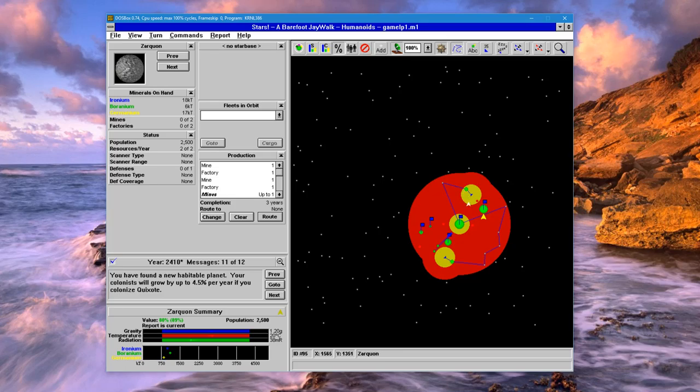We found that habitable planet and are going to colonize it. So far we have not focused on any kind of defense — our home planet has a defensive starbase and some ships around it, so at the beginning that is okay. But that is insufficient when you actually run into another empire, so at some point we need to start building defensive ships.